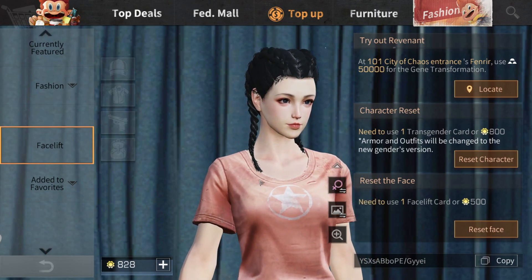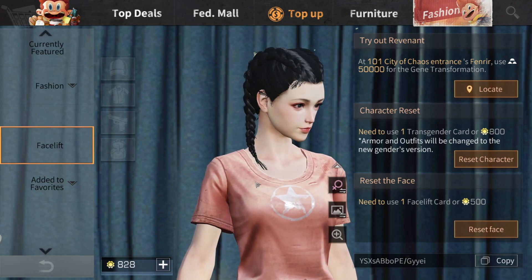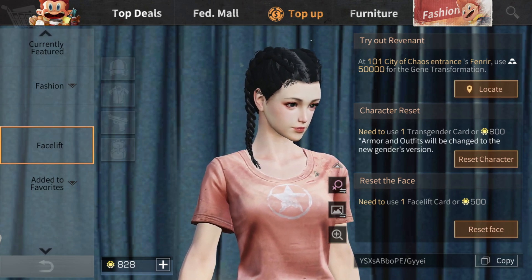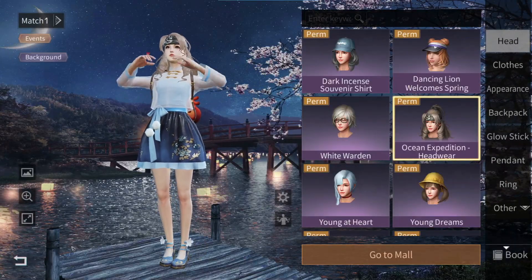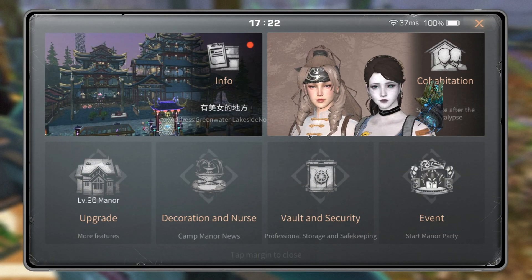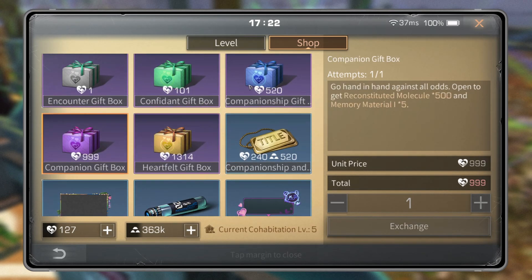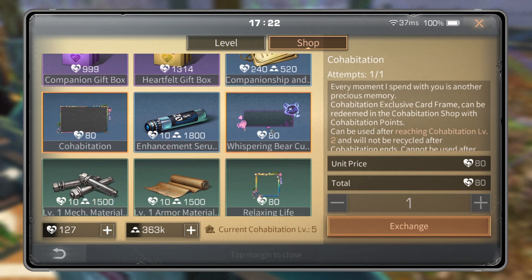Maybe you need to wait until you get a free card. So you just feel like okay. AR cannot see this one. I think it is okay. Cannot see what the face looks like.